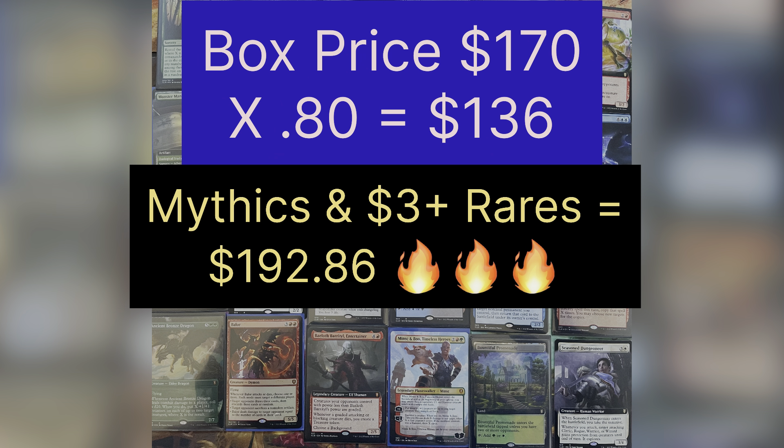So not bad — between four lands, a borderless foil Ancient Brass Dragon, extended art Displacer Kitten, Black Market Connections, extended art foil Monster Manual, along with a bunch of other three to five dollar cards — this box is definitely looking up.